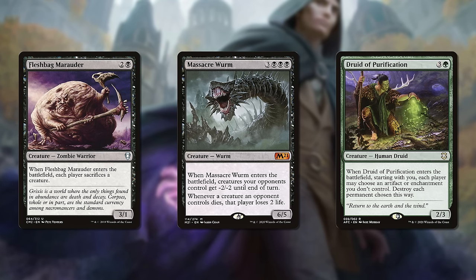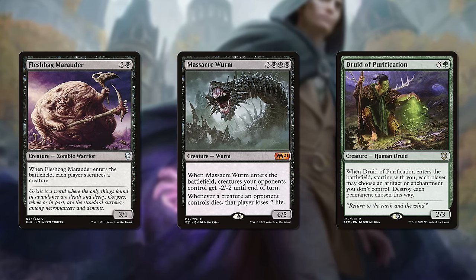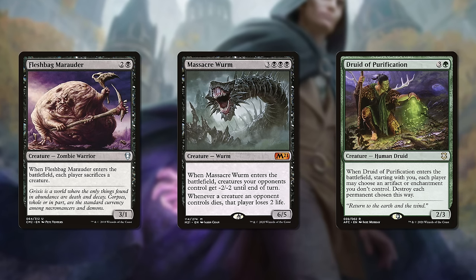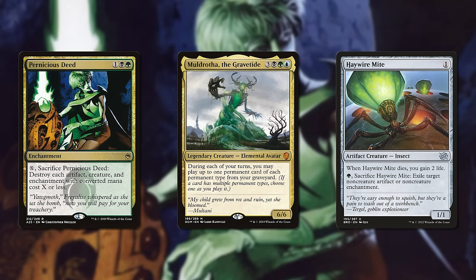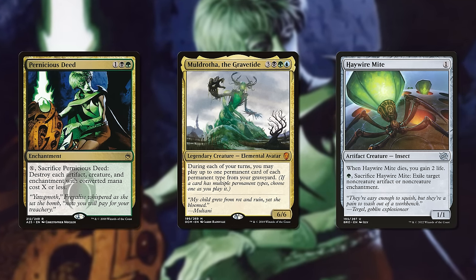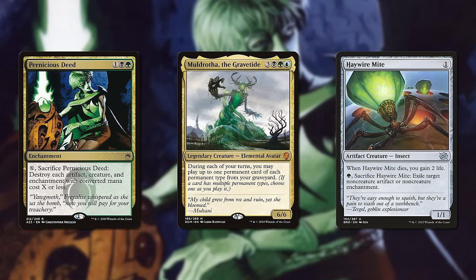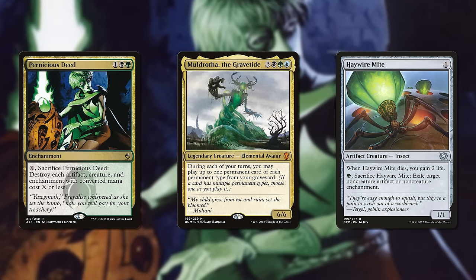For many commanders that cast things from the graveyard, removal effects are often so potent and so good at keeping you alive that they fill up tons of slots in those decks. Muldrotha decks are brimming with things that neutralize enemy cards, because with her ability they're no longer just one-for-one exchanges. Muldrotha easily controls a board because her version of card parity isn't parity at all, and she'll easily outlast opponents this way.